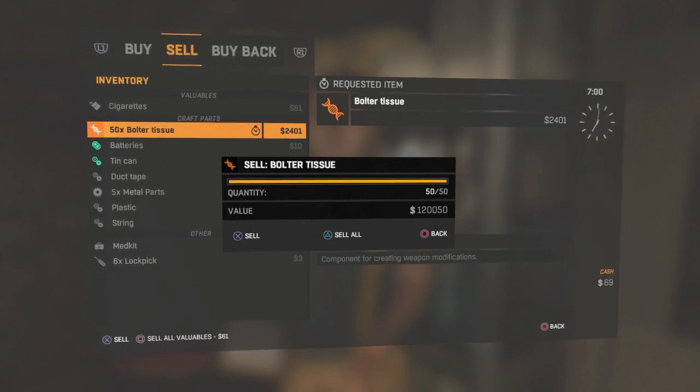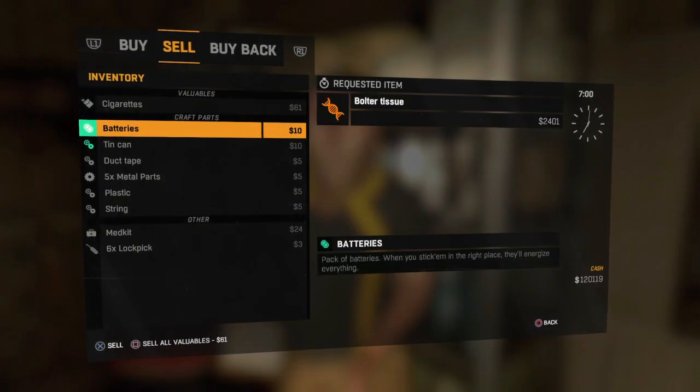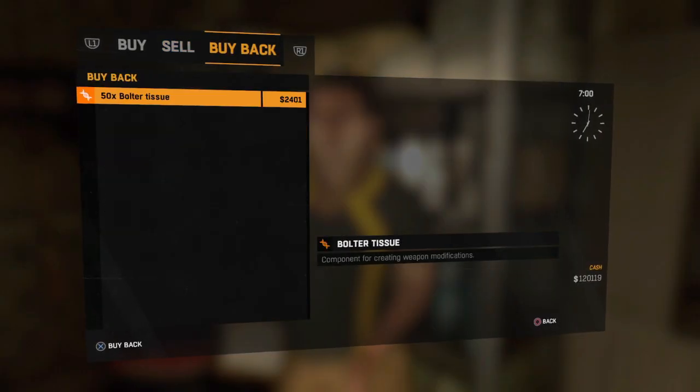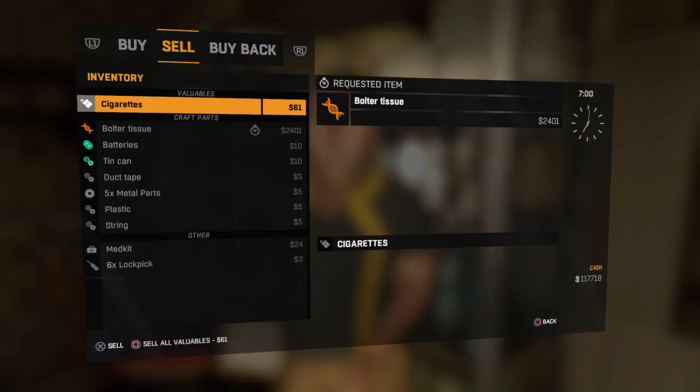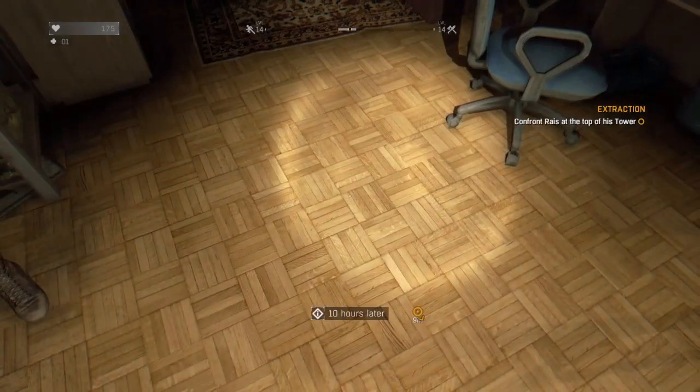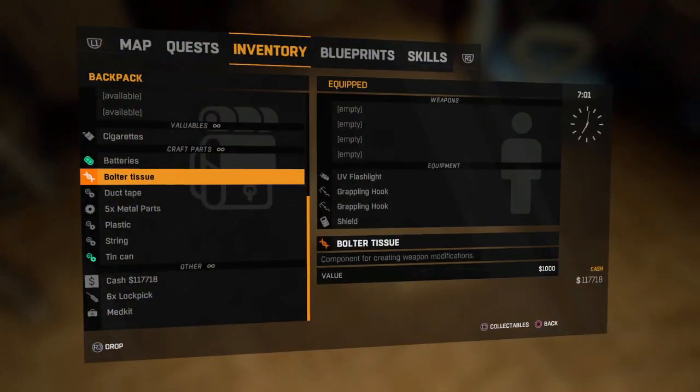Press X and see how much money we're going to get. Boom — one lakh twenty thousand! That's insane. We got that much money. Buy one back as a backup. We started with eleven thousand something and now we have one lakh seventeen thousand seven hundred and eighteen. We can do this again.